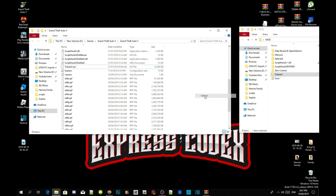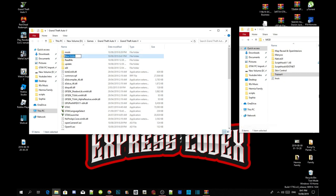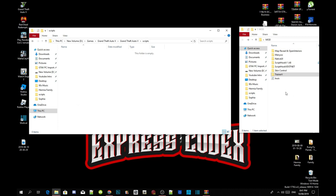Now go to your Grand Theft Auto V main folder, right click, refresh, right click again and create a new folder. Make sure you spell it correctly: S-C-R-I-P-T-S. Press Enter. Then open up your Native UI extract folder — make sure it's the latest version — and drag the NativeUI.dll file inside your new scripts folder.